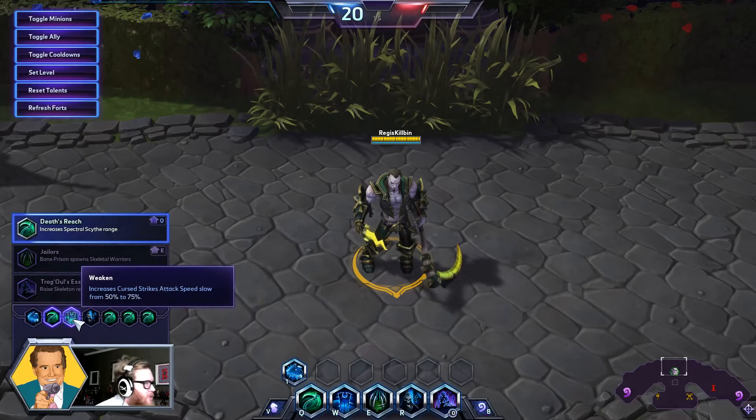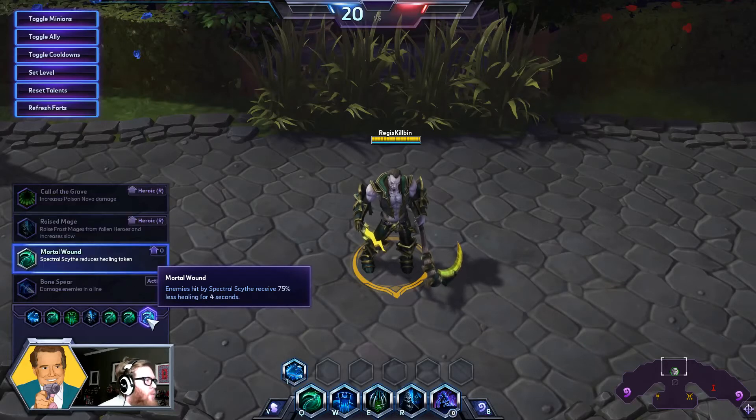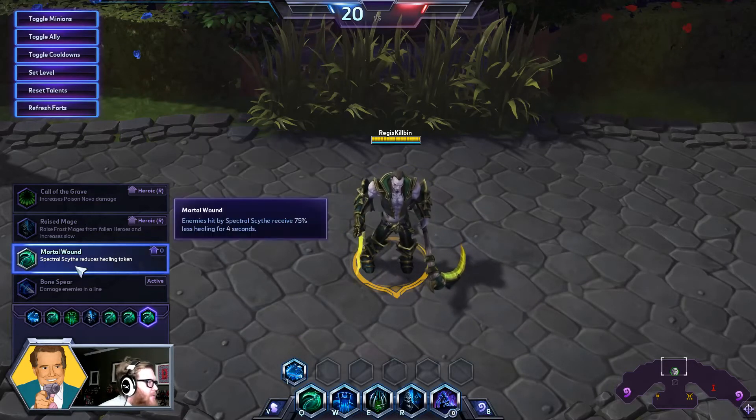Shackler, Death's Reach, Weaken Skeletal Mages, Decrepify, Flowing Wounds, and then finally Mortal Wound. So now let's take a look at each of those in detail and discuss why you picked them and how to use them.